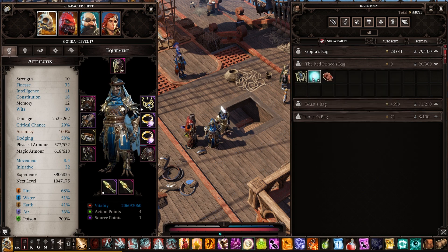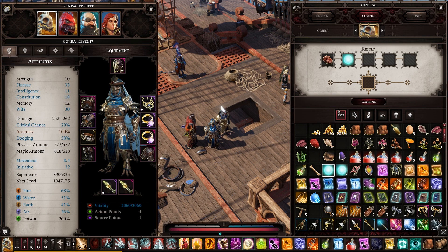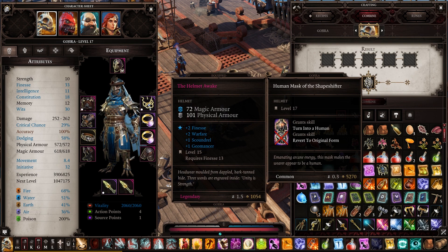So in order to actually make a mask, you combine the face with the source orb, and then you should have a mask. There you go. Now you can turn into a human. And you have to do this for every single race — so elf, dwarf, and lizard.